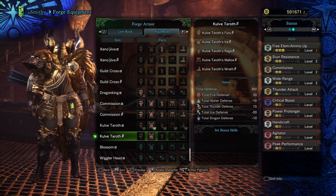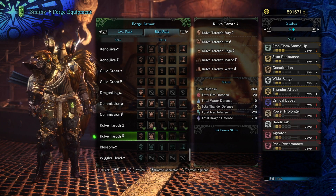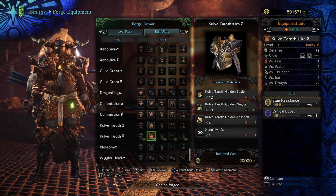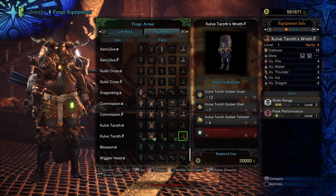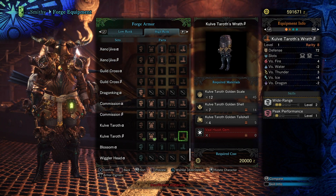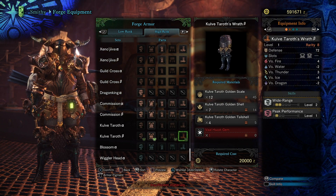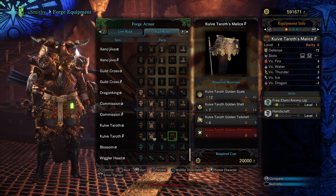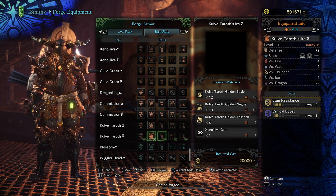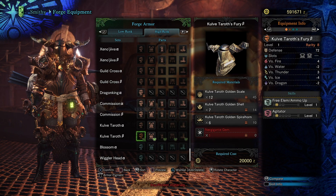Looking at the beta set, the skill points we lose compared to alpha are: one in Critical Boost, one in Power Prolonger, one in Handicraft, one in Agitator, and one in Peak Performance. I definitely don't think you need the leggings for this set — wide range and peak performance from them aren't that great. You can use other leggings with better skills. You've also got Handicraft and Free Element from the tacit, so it's just a matter of socketing the right gems to suit your playstyle.